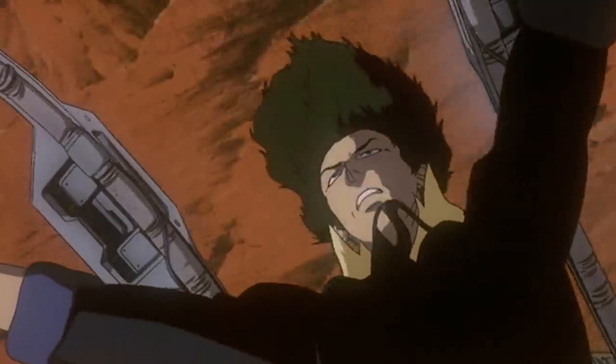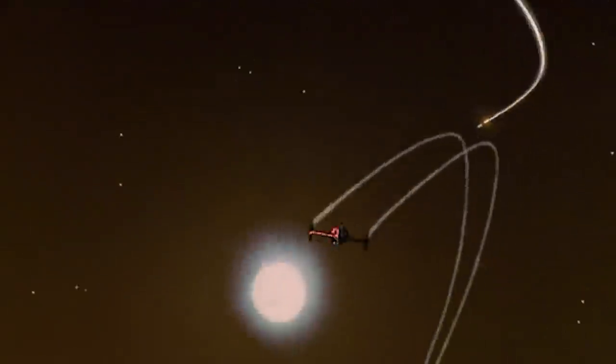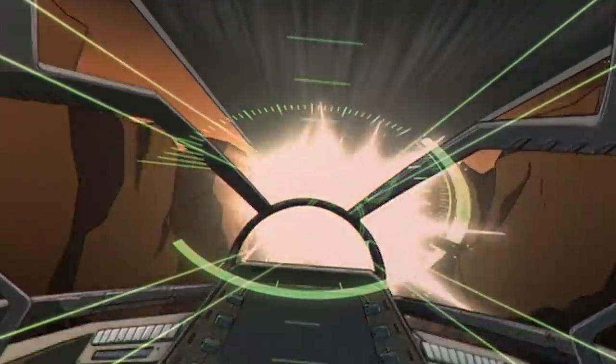These are not the only countermeasures carried by the Swordfish, however, as the ship is loaded with a supply of chaff canisters and phosphorus flares for neutralizing approaching ordnance and even disorienting hostile pilots.